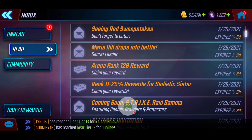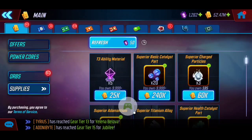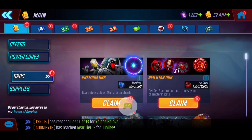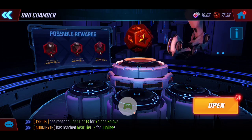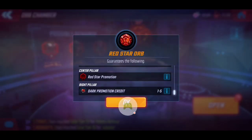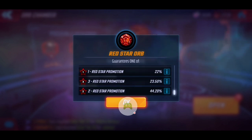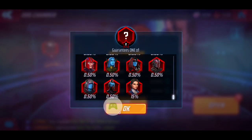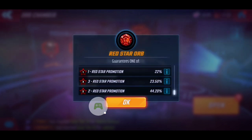I always like to remind you all: just because you see her picture there, you want to make sure it also shows the 15% increase in the extra eye icon. By hitting the eye for additional details, you can see the red star promotions. I like to scroll to the very bottom since that's the most common, and you can confirm that Maria Hill does in fact have the increased 15% in effect.